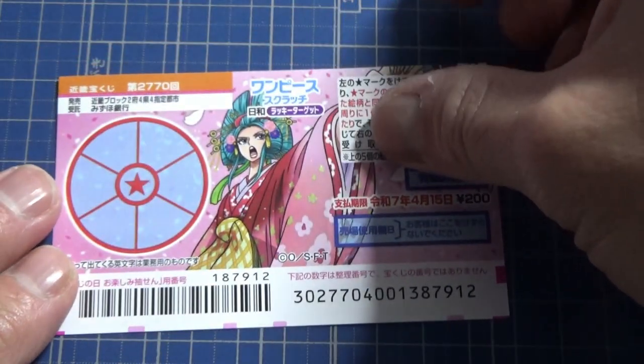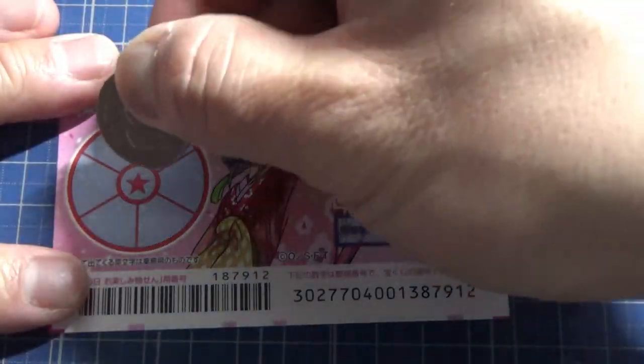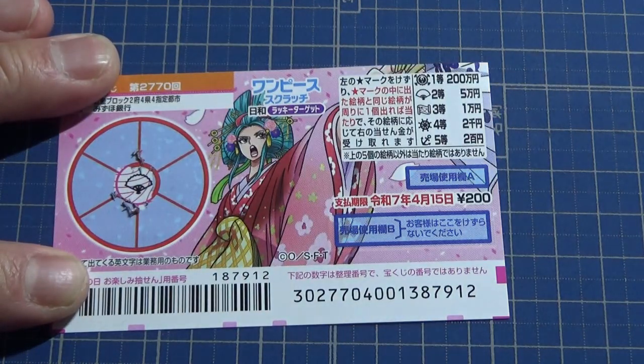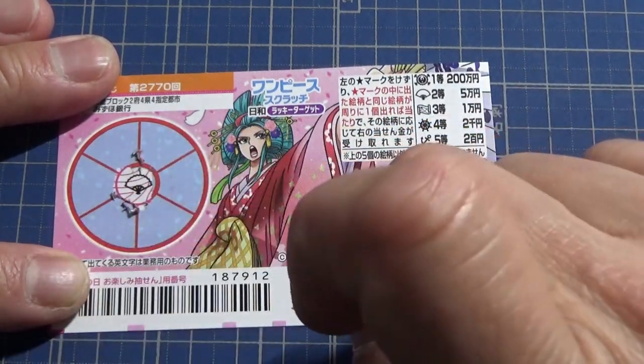I've got one ticket, so wish me luck. To make it interesting, I will scratch the red star first. A fan — a fan! That corresponds to the second prize, go manen. So if I find a matching pair, I win go manen.